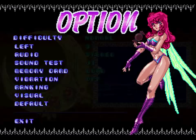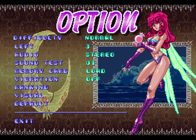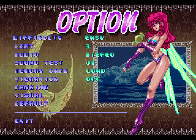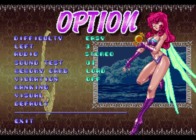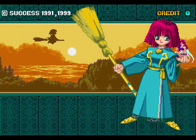Okay, so we got options. Let's take a look at them anyway. There are different difficulties. I'm just going to stick it on normal because on easy, everything just melts. Okay, good enough. You've seen them all. Let's go.